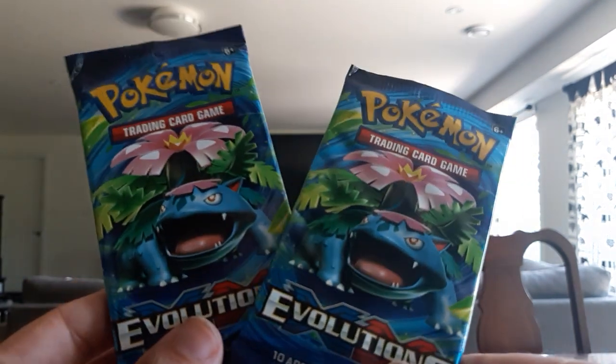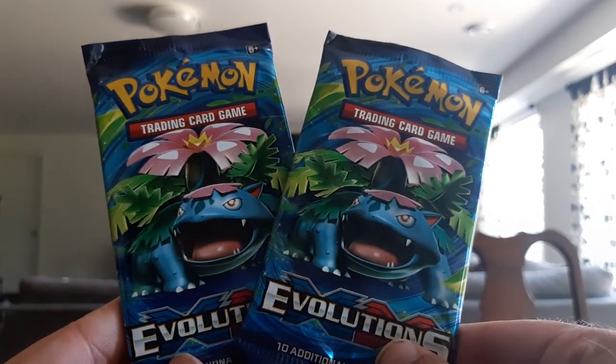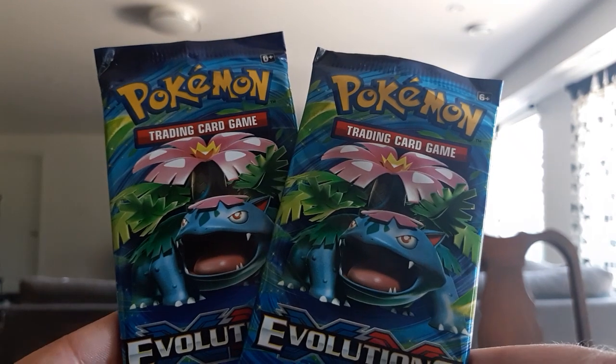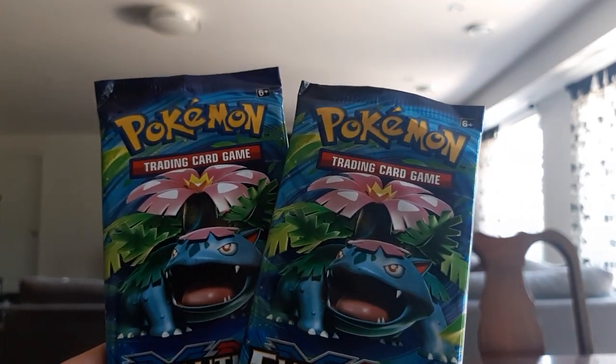So let's open our first pack — this is the first episode of this Tin box series. Right here you can see X and Y Evolutions. Opening them for the first time — I love it. There are two Mega Venusaur on the cover. I don't know why I called it Ivizaur — I know Ivysaur is the second stage. Haven't opened these cards yet so I'm pretty excited.